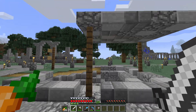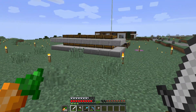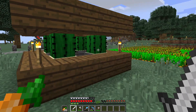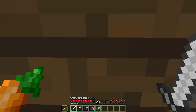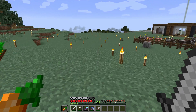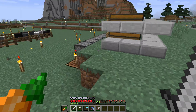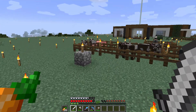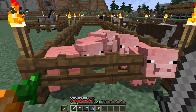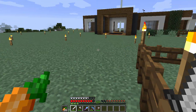Up here, we have changed out the oak wood for some spruce wood because I think it matches the base a little bit better. We've also put this little cactus farm in place here so we can get some green dye, and I'll be showing you what that's for later on in the episode. We've got our little farm here and the spruce fences and fence gates for all the animals here and my little horses as well.